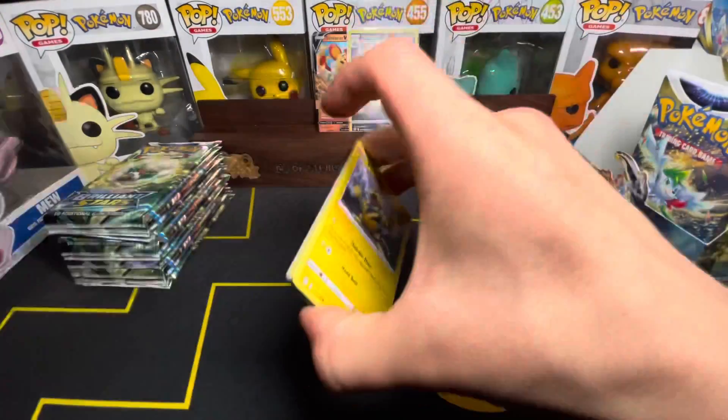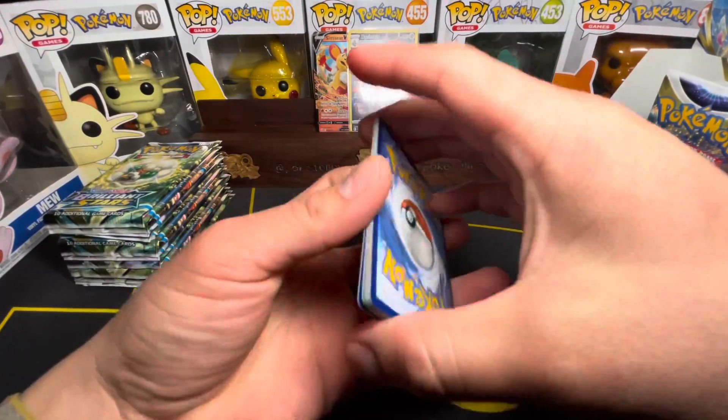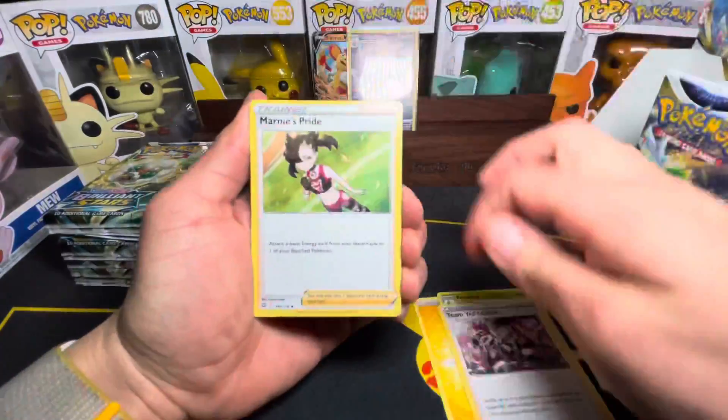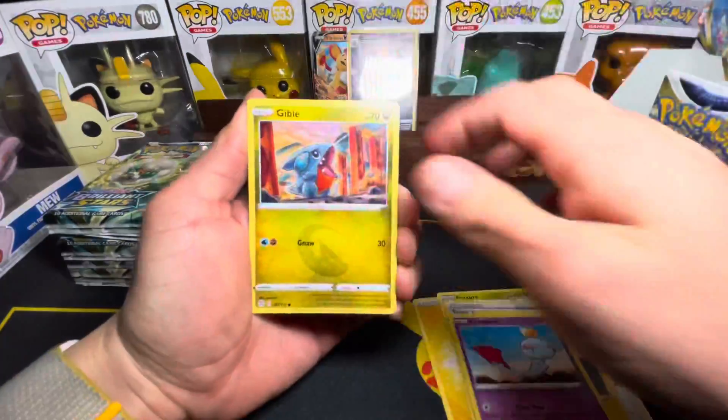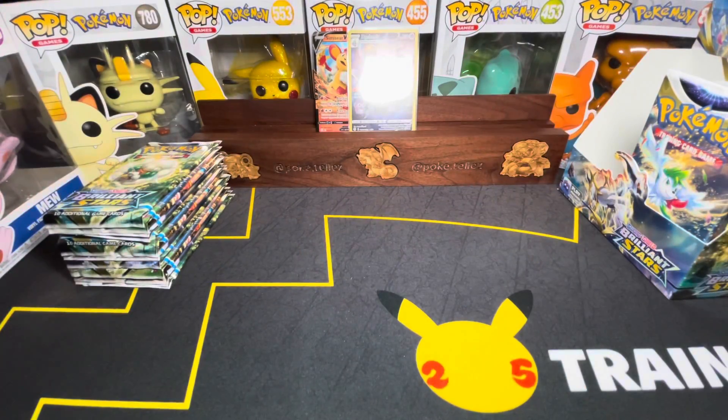So far the left side has two hits. Lightning Energy, Trainer, double Trainer, Chienko, Trapinch — no hits on that one. That's okay.